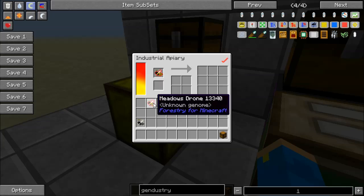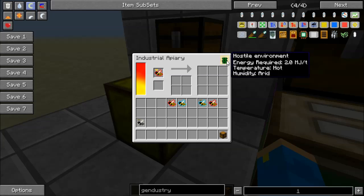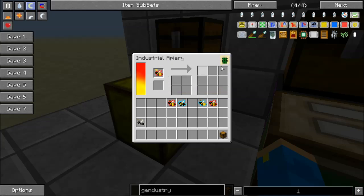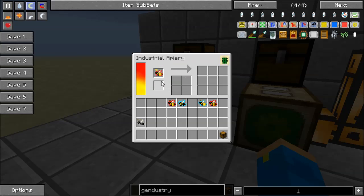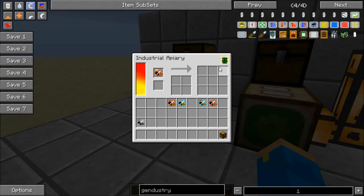If I put a princess and a drone in here they will of course run their process. It's going to consume the drone like a normal apiary, but it's going to give me a warning saying it's in a hostile environment. I'm currently in a desert and meadows queens don't like the desert — they don't want to breed here. So we need to make some changes to the apiary. In the past, if you had a bee that couldn't breed you'd either have to move it or do some gene splicing. Now we don't have to.